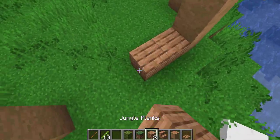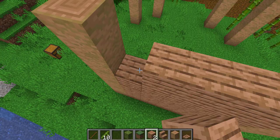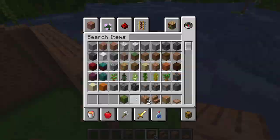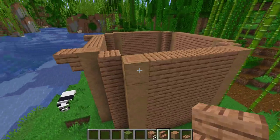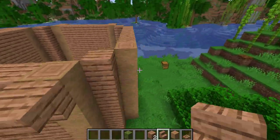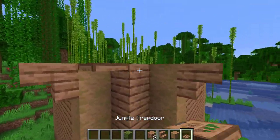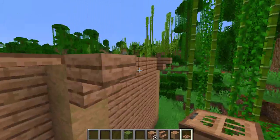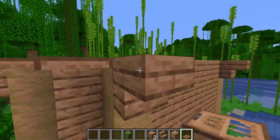The next step is going to fill in all of these with jungle planks, including the diagonals. Then the next step is going to be going out 1 with all these stairs. Then you're going to want to add trapdoors on the edges and connect all of these stairs together.